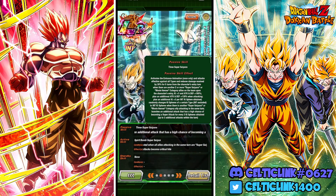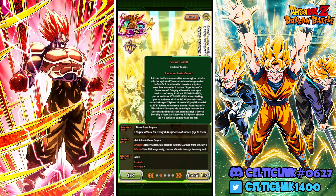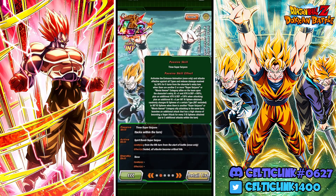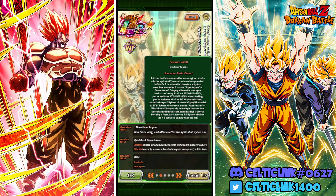Plus an additional attack and defense +130% when attacking. They also have an additional +3 Ki per INT Ki sphere, and they randomly change Ki spheres to INT type. When there's another Super Saiyan or Movie Heroes character attacking in the same turn, they launch additional attacks that have a high chance of becoming a super attack — for every three Ki spheres, up to three additional attacks. So if you get nine Ki spheres, you launch up to four supers.